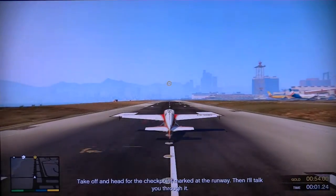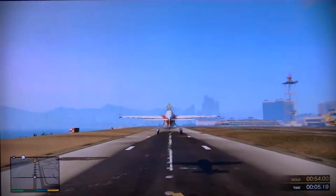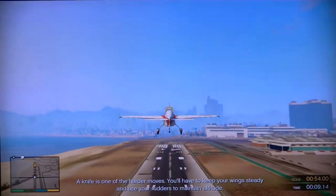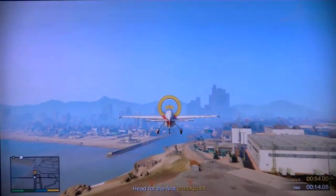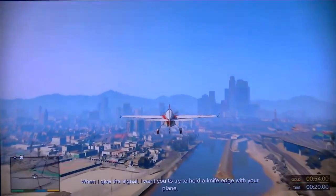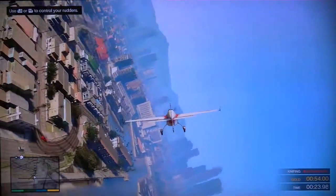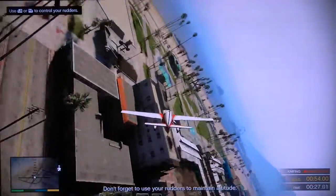Take off and head for the checkpoint marked at the runway, then I'll talk you through. A knife edge is one of the harder moves. You'll have to keep your wings steady and use your rudders to maintain altitude. When I give you the signal, I want you to try to hold a knife edge with your plane. Perform a knife edge. Perfect — now hold that position. Don't forget to use your rudders to maintain altitude.